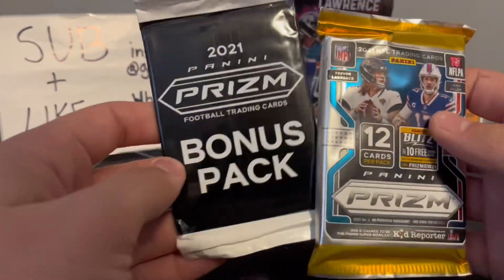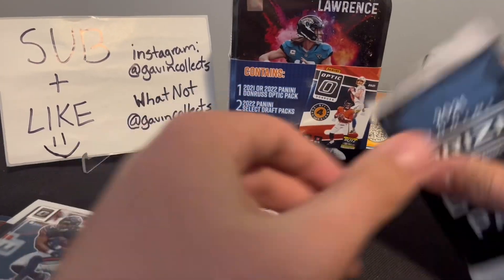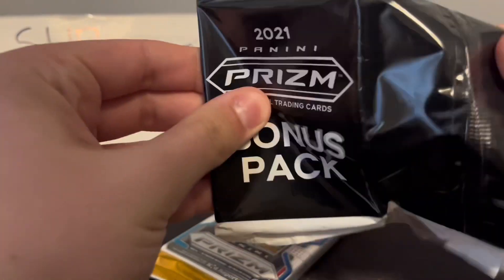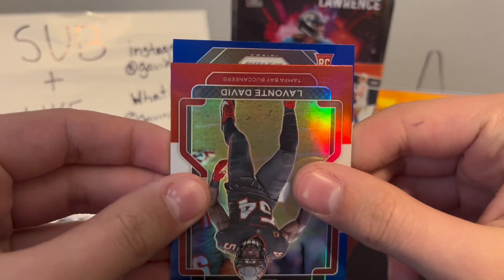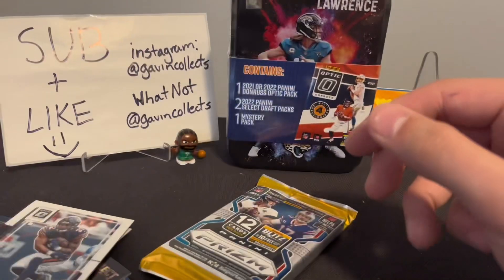We got our red, white, and blue pack. We're gonna open that one up first. We're looking for top rookies — Trevor Lawrence, Justin Fields — and from that class, Ja'Marr Chase.